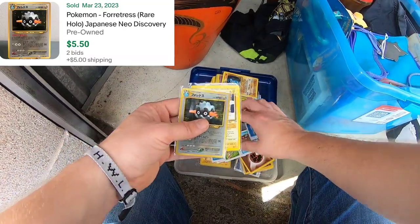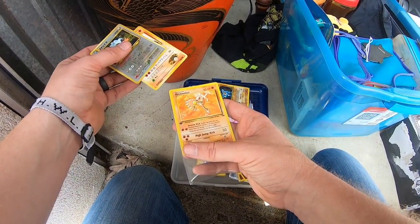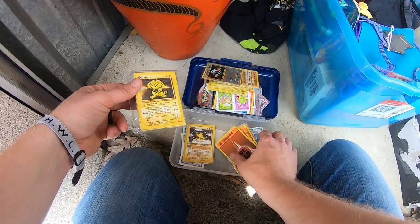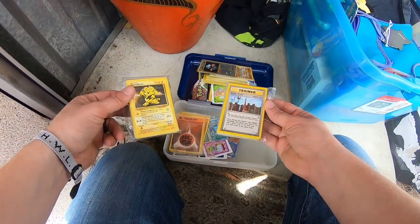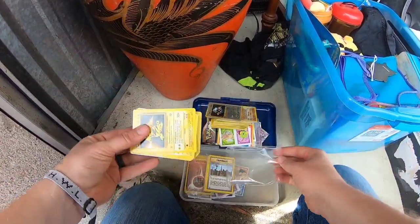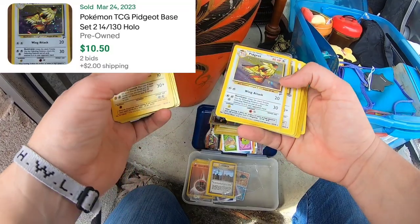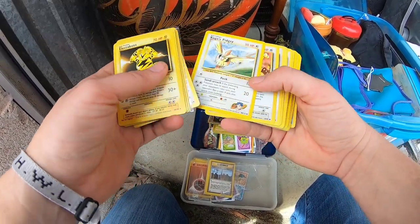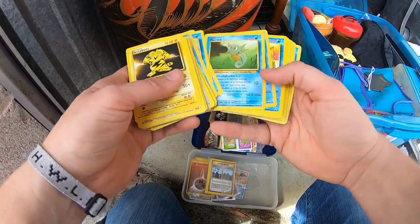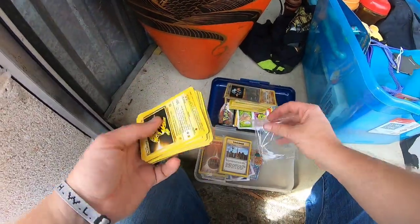Clefairy — I believe that's Clefairy. There are cards behind cards! Hitmonlee. This is more Base Set — energies, trainers. We got an Electabuzz. These must have been the decks. Pidgeot — Base Set Two. Look at these vintage Pokemon cards found in this storage unit. I don't believe it. This is why we paid up — this was why it was worth it!